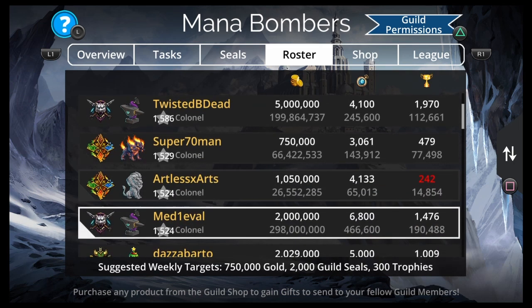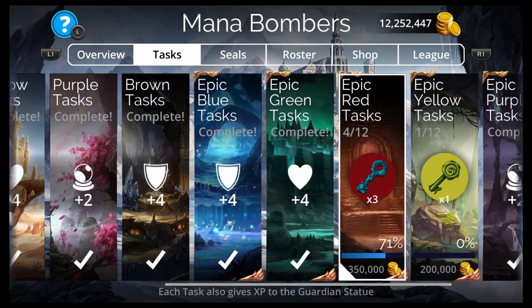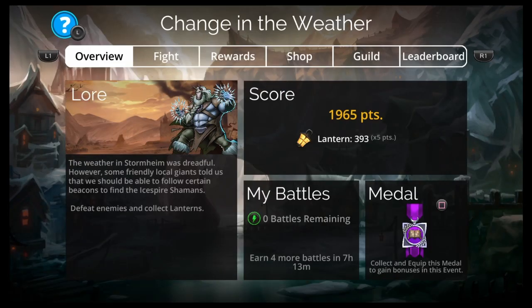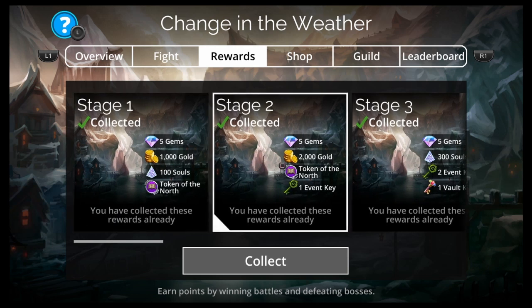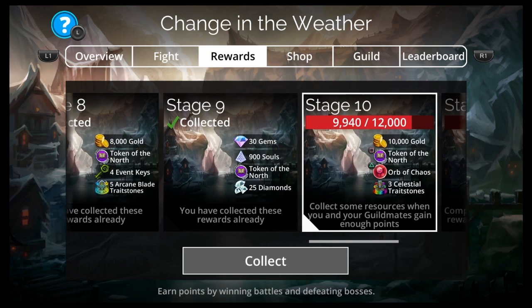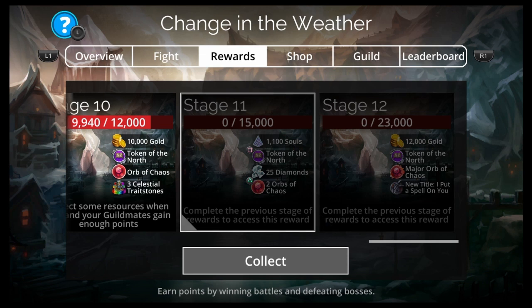Everybody in the guild is contributing to the tasks, and you'll get all the resources on Monday. In my guild the requirement is 750,000 gold, 2,000 guild seals, and 300 trophies. You can tell if you've met the requirement or not. Everybody will give a certain amount of gold so the tasks get done, and you'll get resources from 30 people. Whatever gold you give, you're going to get way more back in return. Then you reinvest whatever you get into more turns for the world event and you'll end up getting rewards for the guild collectively doing it.